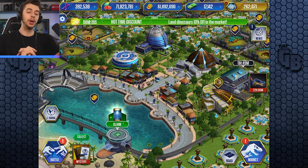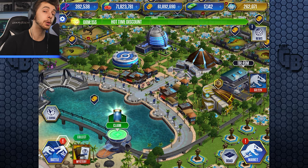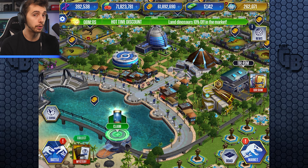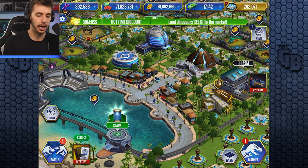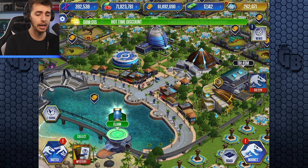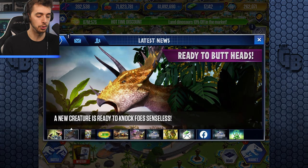Hello everyone and welcome back to another episode of Jurassic World: The Game. We have something new coming - there was speculation that Scorpius Rex or E750 would be coming to Jurassic World: The Game, and I feel like it still will, we're just not at the right time for it apparently. But they have put out this new teaser which says 'Ready to butt heads - a new creature is ready to knock foes senseless.'